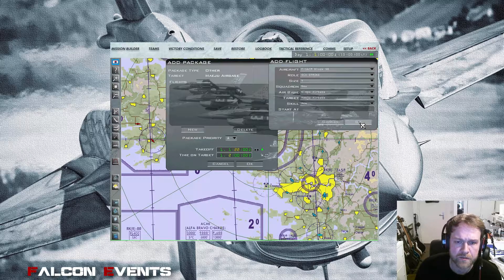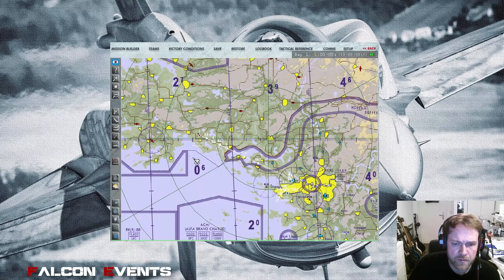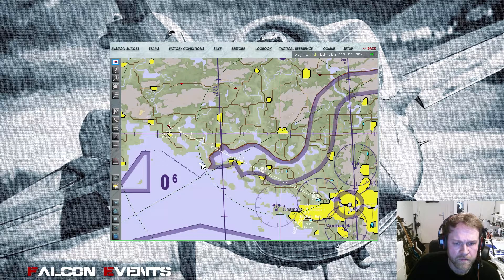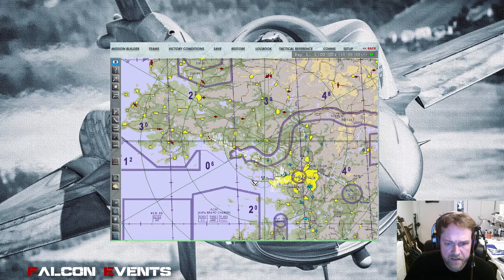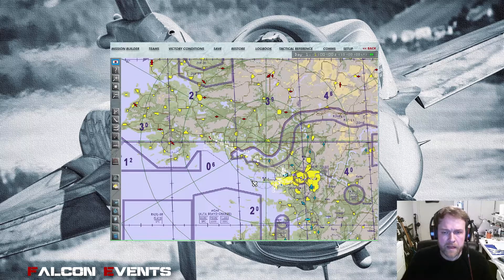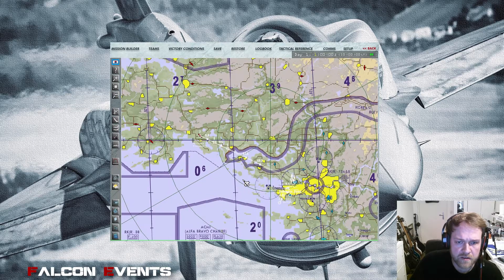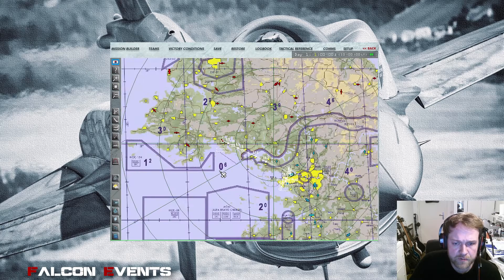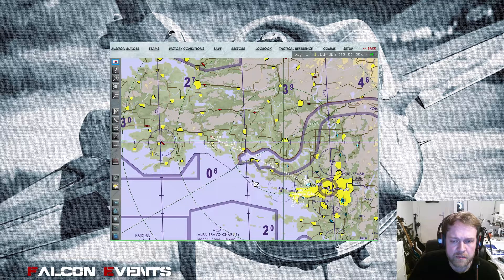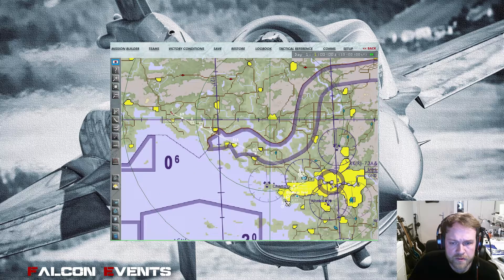When you make a game plan, you have to decide if there is any need for support units like AWACS, tanker, and so on. The distance from Kimpo to Haeju is about 60 miles, so for that we don't need a tanker. Right now we also don't have enemy air forces in the area so we don't need AWACS either. You have to define units for both nations — air forces, ground forces, and so forth — but this is a simple mission. The 2D map creates a route automatically.